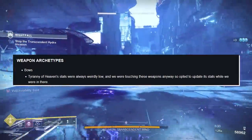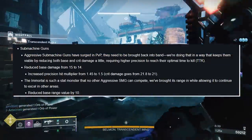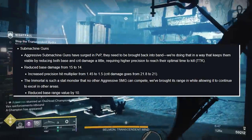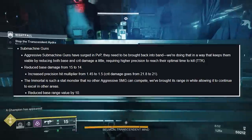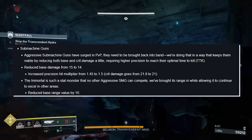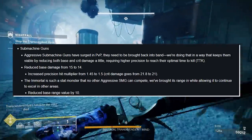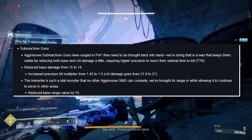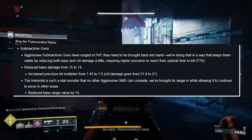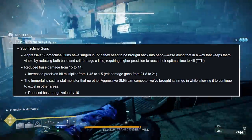Weapon archetypes — Bows: Tyranny of Heaven stats were always really low, and they opted to update it and its stats. Submachine guns: aggressive SMGs have surged in PvP and needed to be brought back in line by reducing base damage from 15 to 14 and increasing the precision hit multiplier from 1.45 to 1.5, meaning crit damage goes from 21.8 to 21. The Immortal is such a stat monster that no other aggressive SMG can compete, so its base range value was reduced by 10. The conversation surrounding TTK doesn't really affect Immortal as much considering it has Target Lock increasing its damage mid-gunfight.